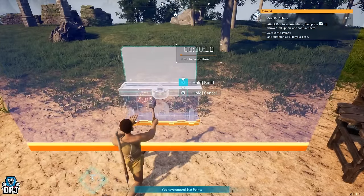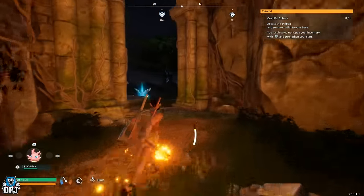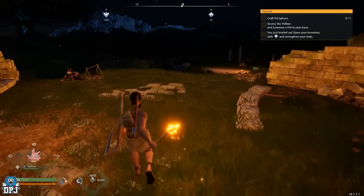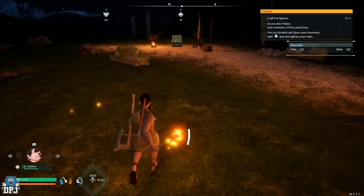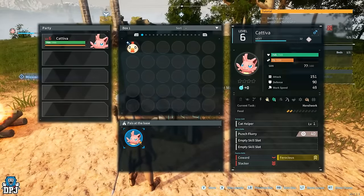You'll now move on to building your very first base. The best place is slightly down from the very first fast travel point you come to. This area is perfect for starters as there are so many trees, rocks, berries, and bushes. Craft your PAL box here to create your base — but choose the location wisely, as moving it later will completely destroy everything built there. You can unlock additional bases further down the line, but for now focus on leveling up this one.